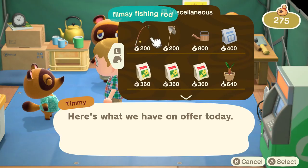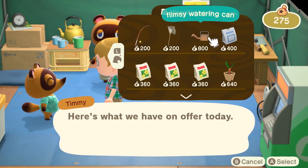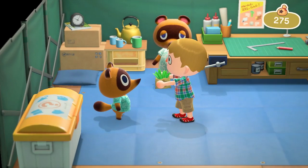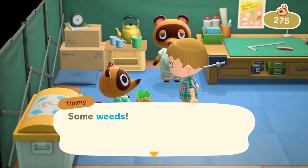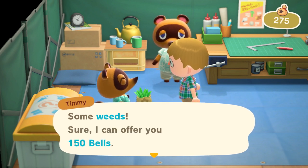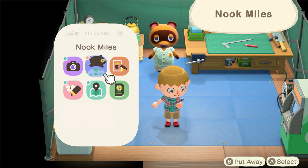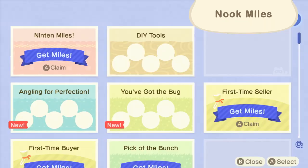Let's head back to Resident Services. Here we sell tools and furniture. We also buy your unwanted items, including any weeds you remove, as part of our island clean-up plan. In addition to the usual in-game currency, bells, you can also earn Nook Miles through the Nook Mileage program.